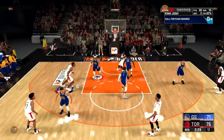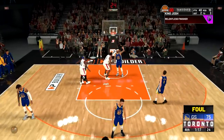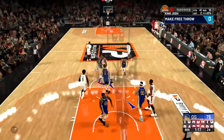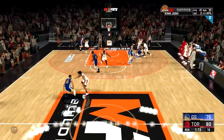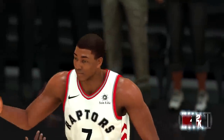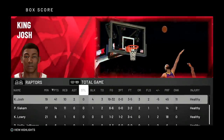With Draymond on me I take a shot for an easy and-one but I'm cold and tired. The one bad thing about the demo is you get tired so fast that at the very end of the game it's hard to make shots. Even after the and-one and making the free throw I'm still cold. Curry almost hits a three that Lowry left him open on, but we win the game.